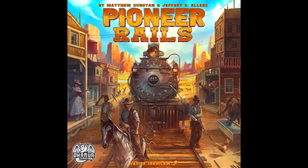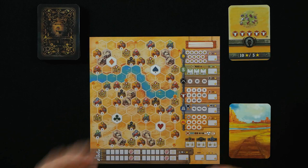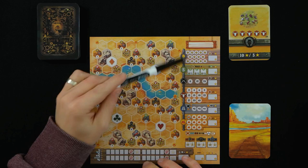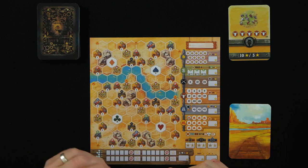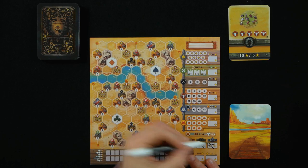Hi everyone, I'm Matt the Friendly Board Gamer and welcome to another playthrough. Today I'm going to be doing a solo playthrough of Pioneer Rails, and here we have it all set up. This is a roll and mark game set in the Wild West. The first thing I need to do for the solo is cross off the objective scoring here, just to remind me.